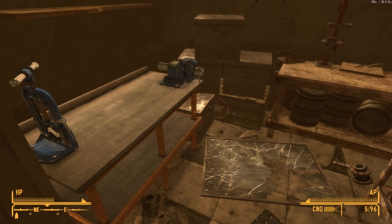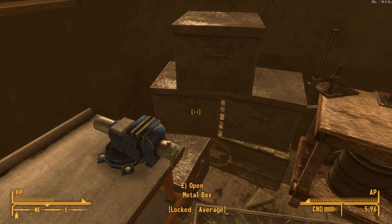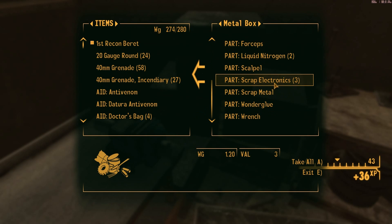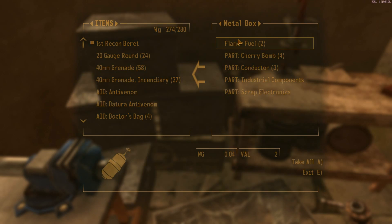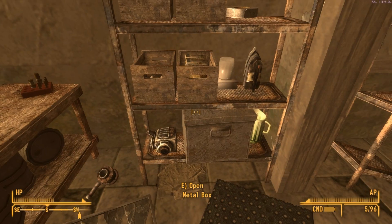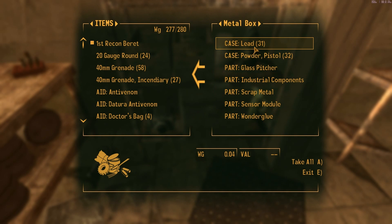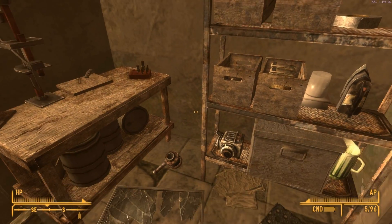There's a magazine — average lock box, let me unlock it. Nothing great, I thought there was going to be something better but I guess not. The crate has energy cells — yeah, I need those. I really need to dump some of this junk.